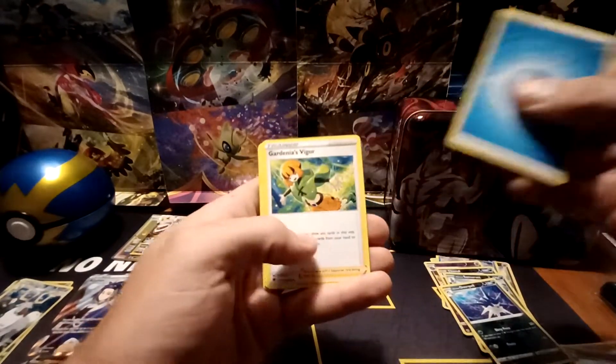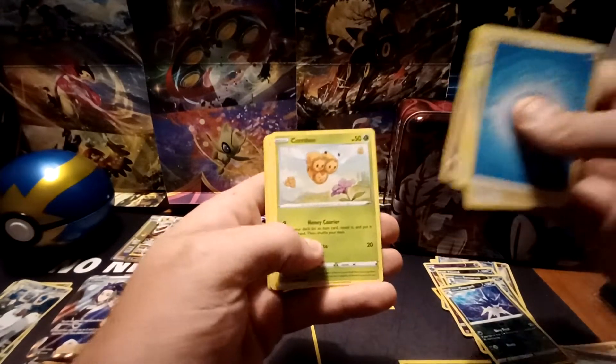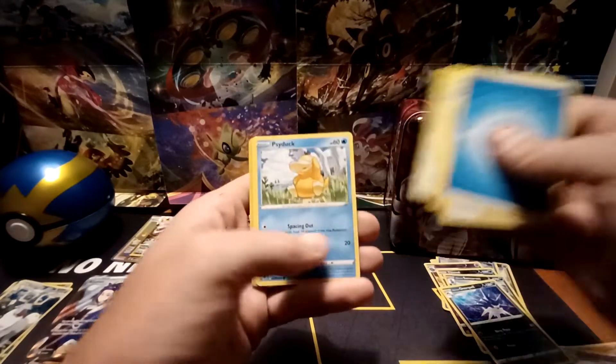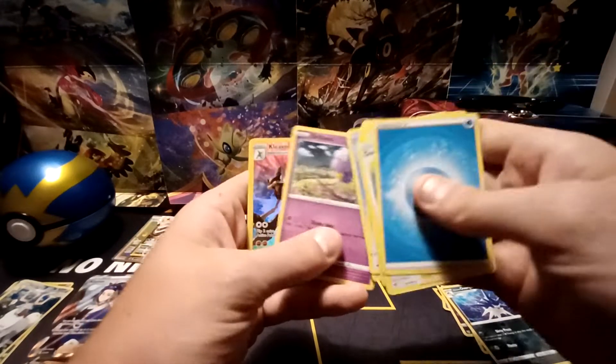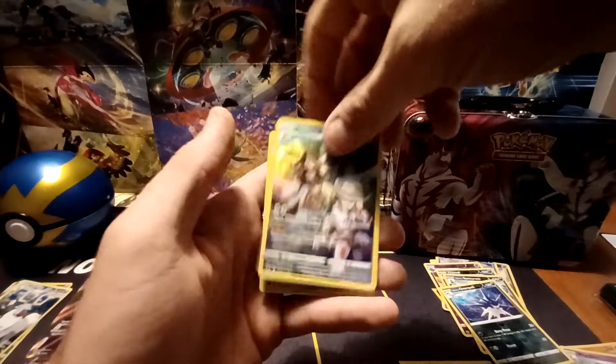Water-type energy, Gardenia's Vigor, Temple of Sinnoh, Wait-and-See Turbo, Togepi, Combi, Chatot, Psyduck, Drifloon, the Cleavor from the Trainer Gallery subset, and the rare — a Magnezone Holographic.